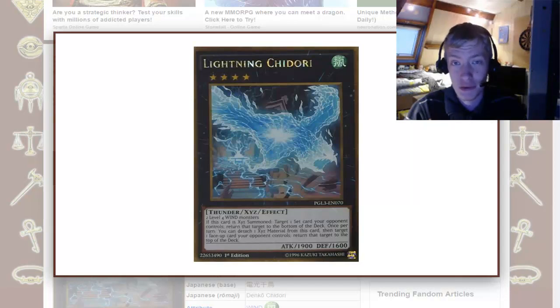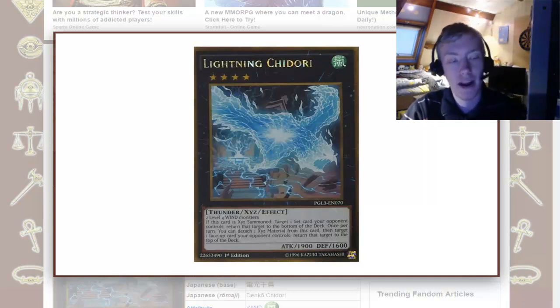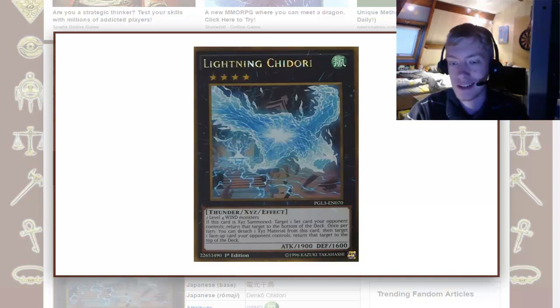Welcome to today's Yu-Gi-Oh discussion video, where we are going to be discussing Lightning Chidori. Lightning Chidori is a rank 4 Xyz monster. It is a wind attribute with 1,900 attack, 1,600 defense, it's a thunder type, and to summon it you require 2 level 4 wind monsters.